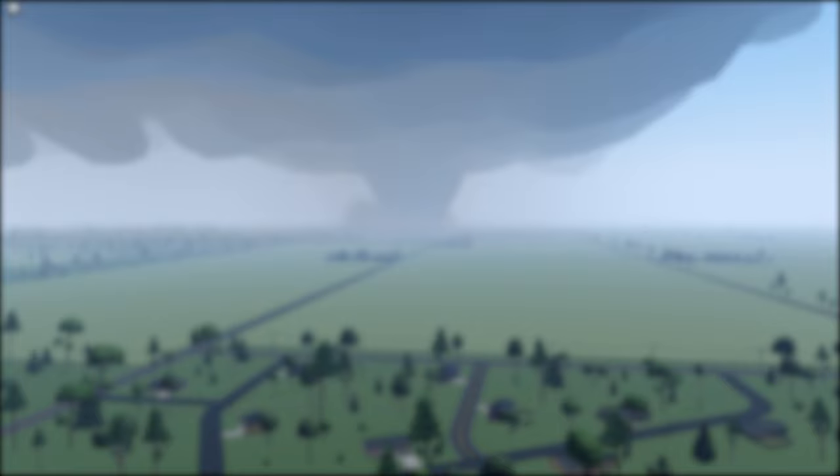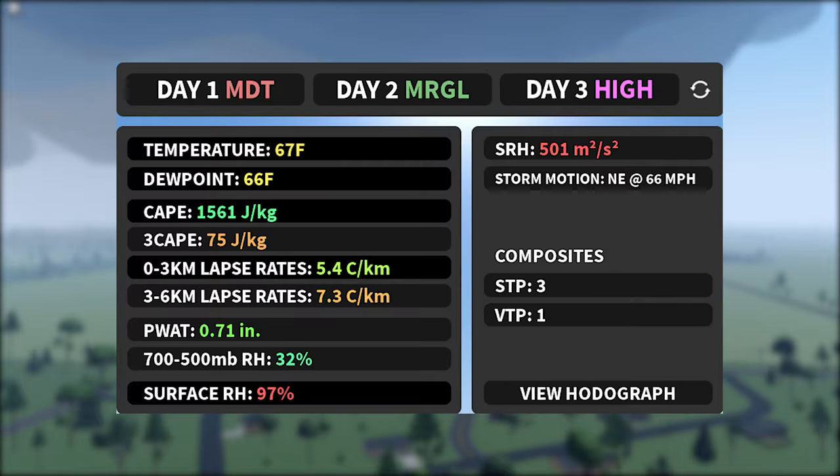Now, moving on to how to read everything below that. Dewpoint and temperature aren't too important for now, so we won't get into that in this video. The CAPE is the most important variable. It stands for convective available potential energy. This is essentially how much energy is in the air — the higher the CAPE, the better for strong storms. The 3 CAPE is the CAPE that has 3 kilometers in the sky. The lapse rates are how much the temperature changes with height. If the CAPE is high, this needs to be high too, or else it will choke the CAPE to some degree.